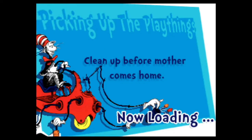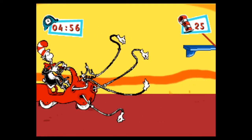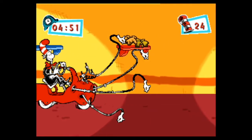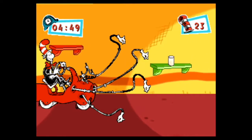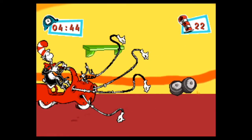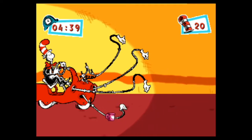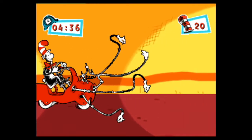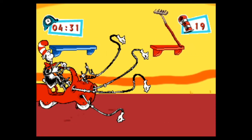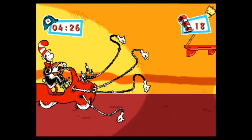This is the last minigame — picking up the playthings — this is basically the end of the game. Each of the face buttons correspond to one of the arms on the vehicle here, and it's very disorienting, because this is square, and I had to press it there so I couldn't even show you how it's kind of disorienting, but the bottom one is the square and that one is the circle button. So basically we're just going to pick up 18 more things, and that's basically the end of the run.